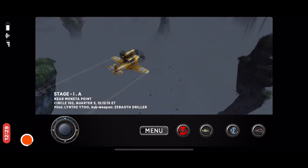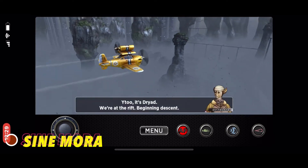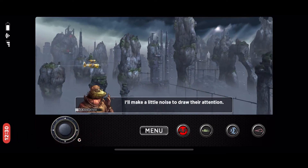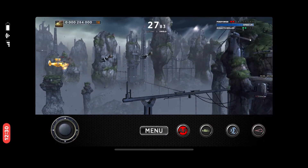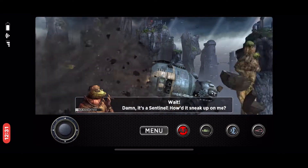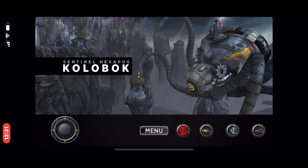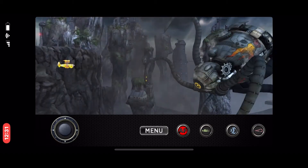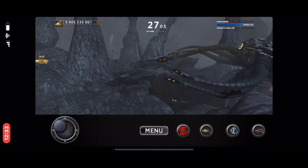The first game is Sin Mora. Sin Mora is a plane shooter game, it's very fun. I came across this game a couple years ago, purchased it on Android, didn't get to complete it, so I actually purchased it on iOS. The graphics are amazing, there's a story mode, a challenger mode, and the boss fights are amazing.